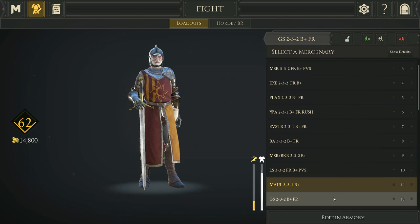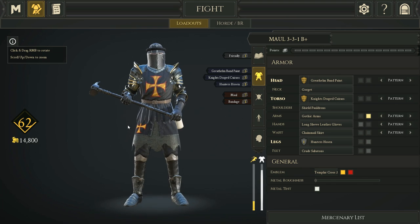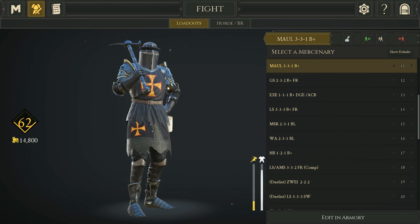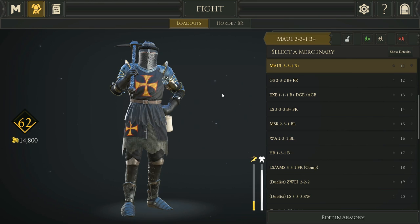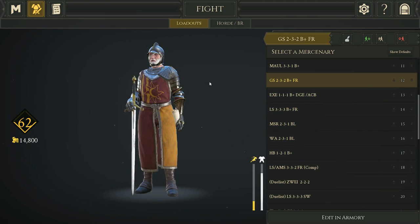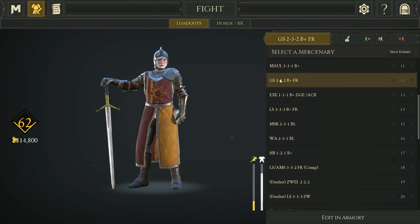Longsword Pavise 3-3-2 is a very survivable, not very committal class. The Maul 3-3-1 also has Friendly and Bandage. I added level three to the head here because with the maul you get in so close that you end up taking more headshot damage at that range.